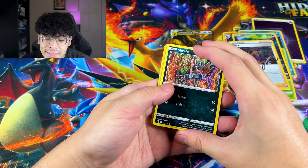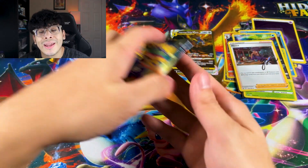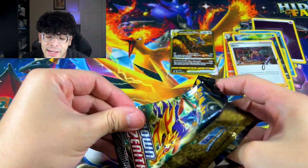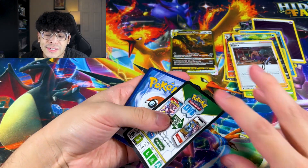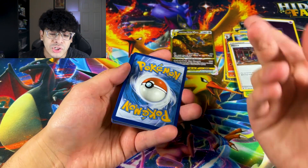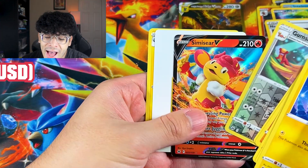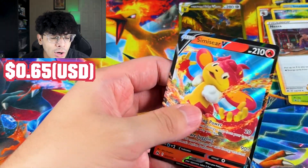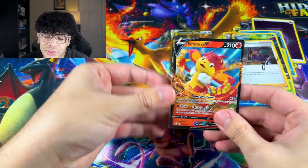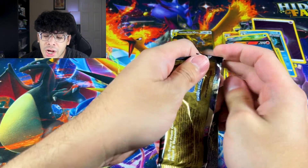Here we go — okay, we got nothing. Our streak is ruined, but it's all good. It's not worth the same as Mewtwo, but I think I can get more than half of Mewtwo's value with that Dialga V-Star. Can we get something else? We got the Semi-Seer V, everybody. Moving on.